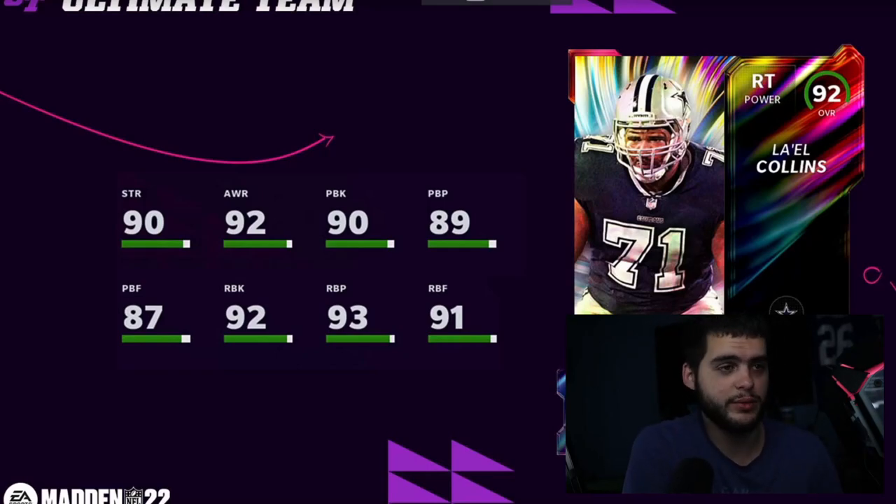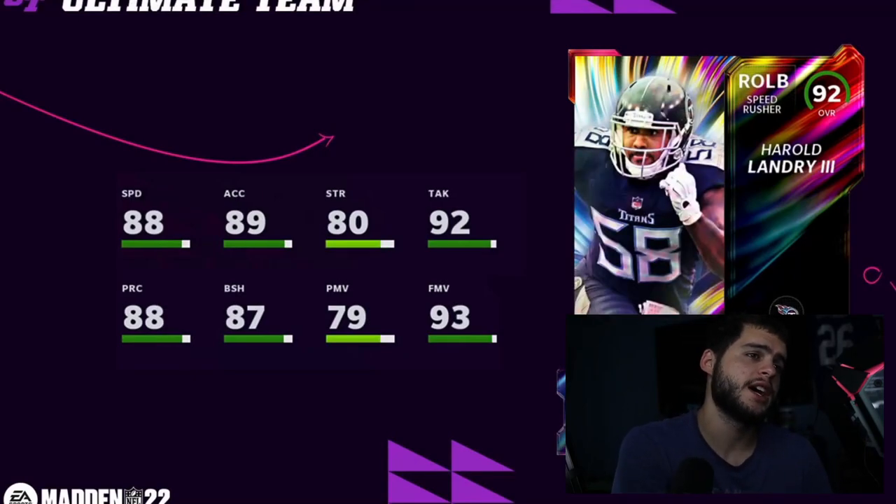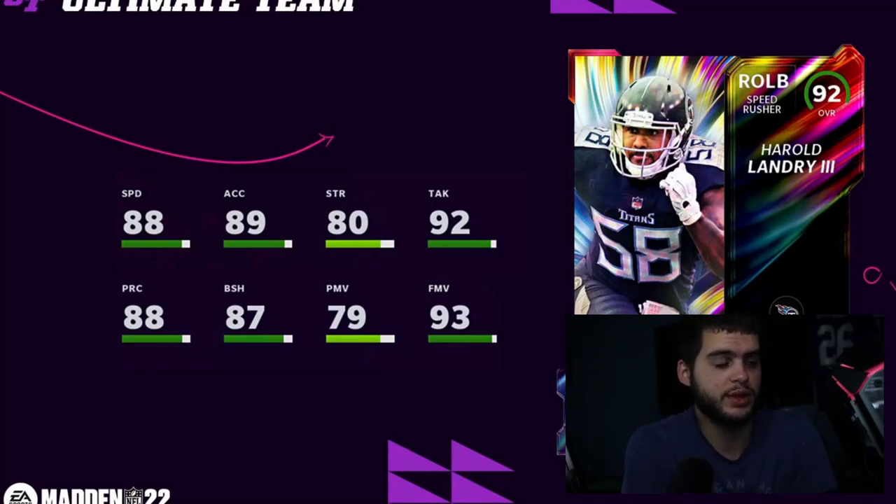Next you have Harold Landry, who's actually really good, although people were trying to talk crap. Powered up with everything, he's going to have 89 speed, 90 acceleration, and 94 finesse move out of the right outside linebacker spot as a speed rusher. He's going to be the best finesse rusher in the entire game — and the fastest at that. He's a good card.